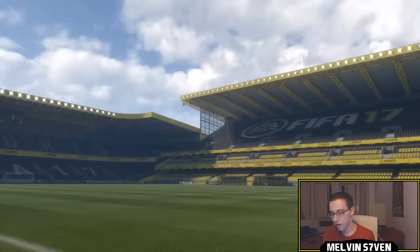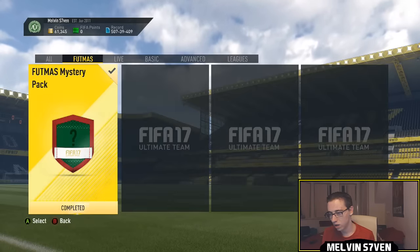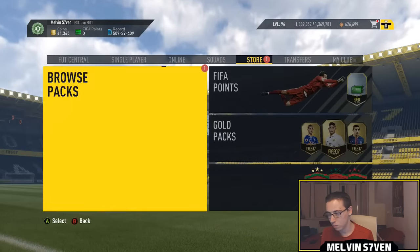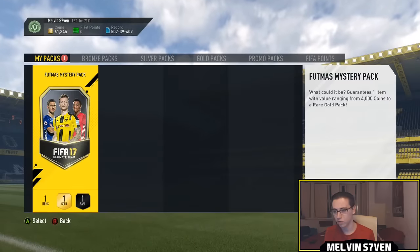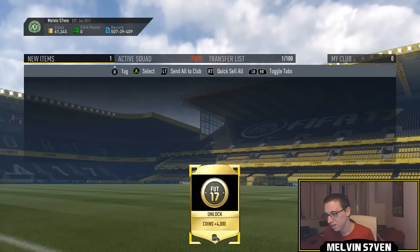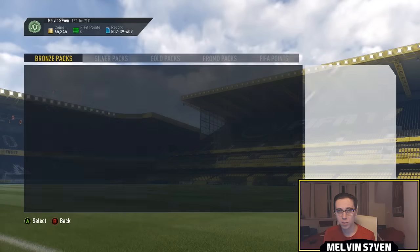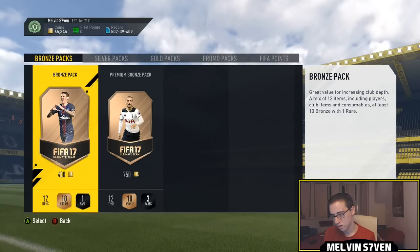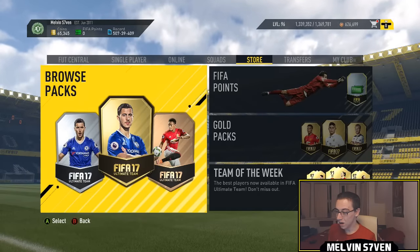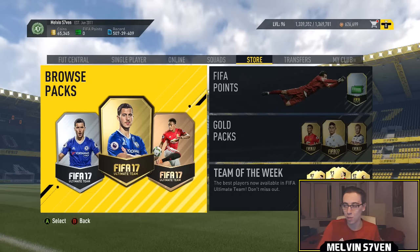Let's see what it contains. I didn't read what the minimum it could contain is, and I can't read that now — so maybe I should have done that, and maybe tomorrow I will. But the maximum, it said, was a rare gold pack, which is a 25k pack. So let's see what we do get. We get 4k coins — so yeah, I probably got my money back there.